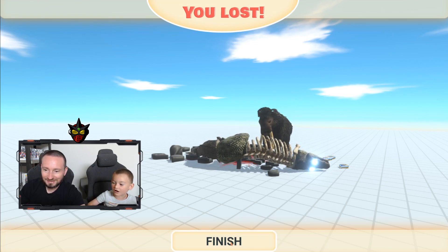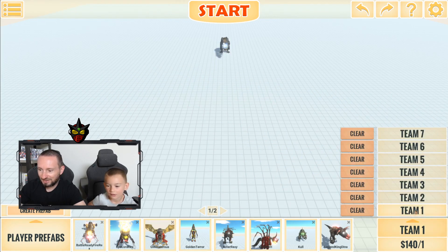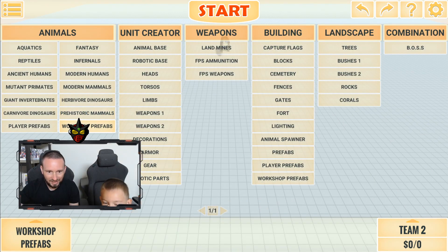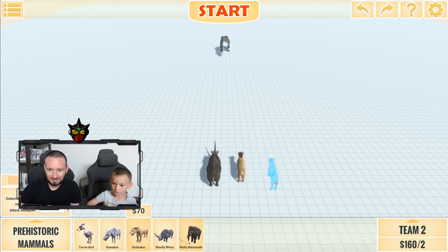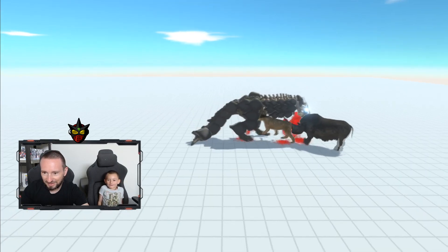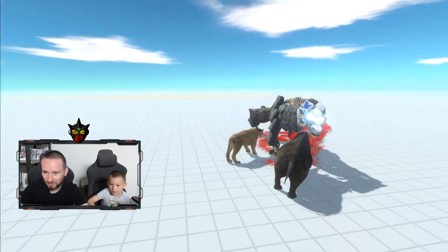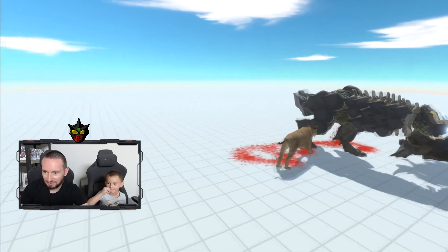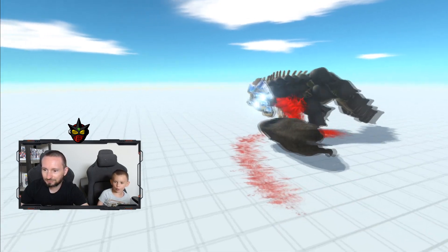Let's try the skull crawler against a saber-toothed tiger and a woolly rhino — the final battle! Winter animals: woolly rhino and saber-toothed tiger. All right, let's do it! There they go — you got this skull crawler! He's biting the rhino's leg, and the rhino is sticking him. They're using teamwork!